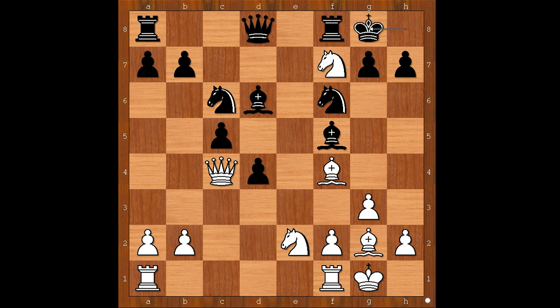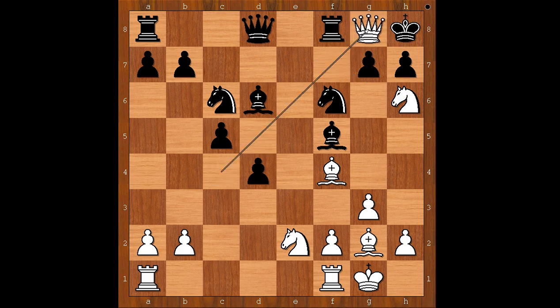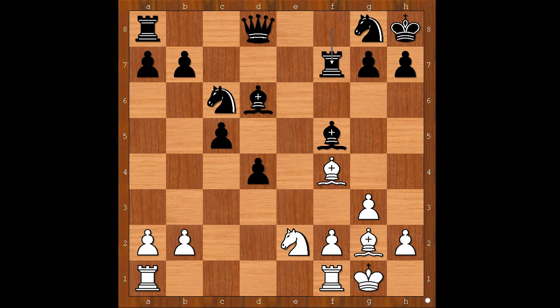If king goes to g8, how would you continue? Do you take the queen or go for the smothered checkmate? This is better than smothered checkmate. Why? Because there is no smothered checkmate. Here, queen to g8, check — then knight takes on g8 and knight to f7 doesn't work because rook takes knight. Back to our game.